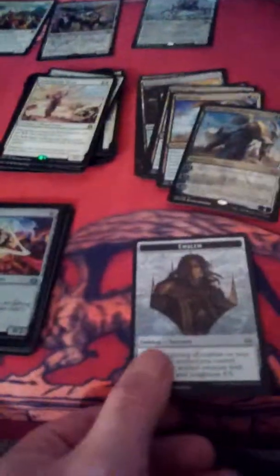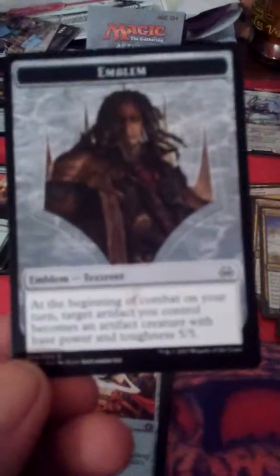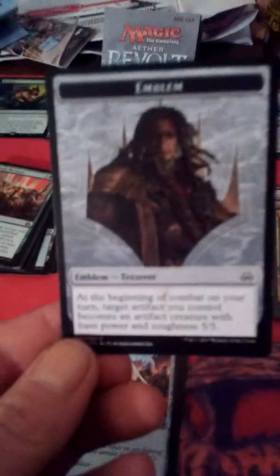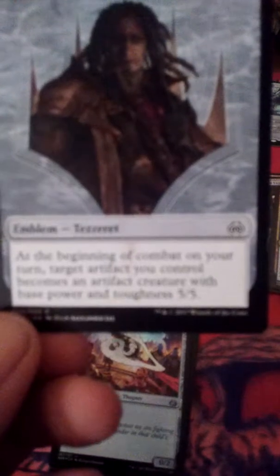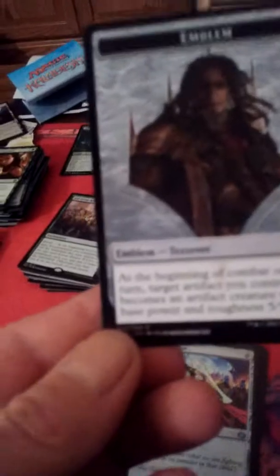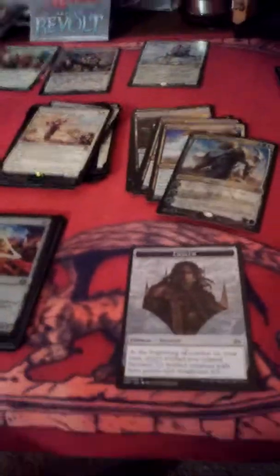Quick review of all the cool cards I got. We got an emblem — I can't find this on the checklist — it's the emblem for Tesseract himself. It says: at the beginning of combat on your turn, target artifact you control becomes an artifact creature with base power and toughness five/five. Pretty cool.